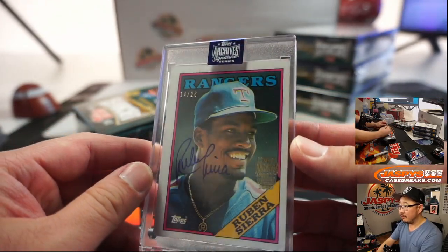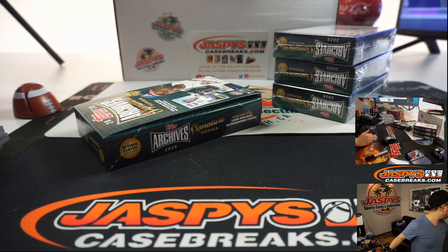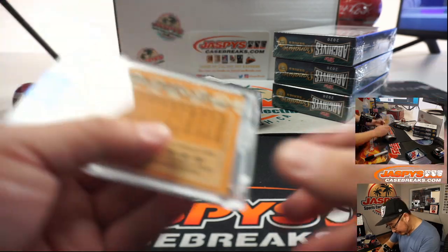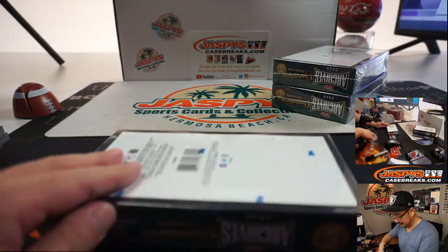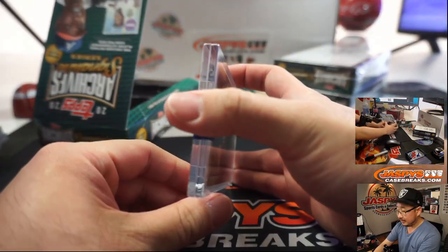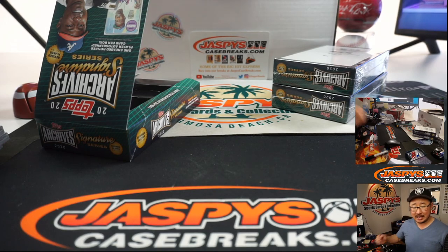Next box is going to be Ruben Sierra, 14 out of 26, Rangers. He had a wild batting stance — Ruben Sierra had a big leg kick. Ruben Sierra to Ben. I didn't realize he played for Tulsa and Oklahoma City — that's in TJ's hood. I don't think TJ was with the Drillers back in 1985, though. Next is Andres Galarraga, four out of nine, Braves edition. Andres Galarraga to Robert.